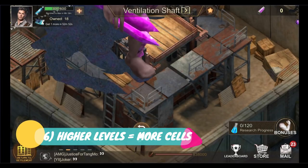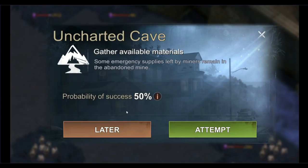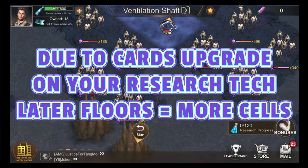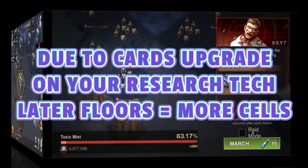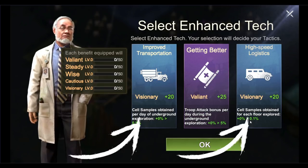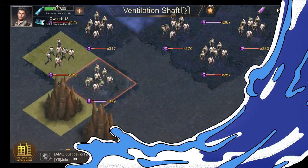Step 6: You will always get more points on the later floors. So if you have time, always try to wait to use your oxygen on the later floors. This was the reason behind the instructions in Step 3 and Step 4. The cell samples obtained at the later floors are always significantly more than those obtained on the earlier floors, generally due to the cards you obtain as you upgrade your research tech.